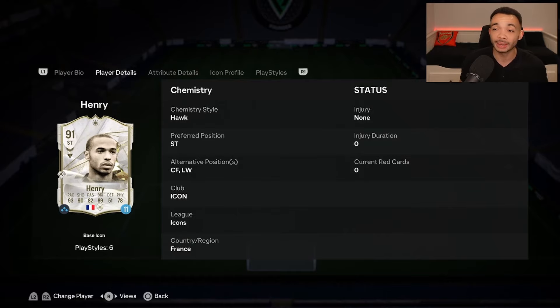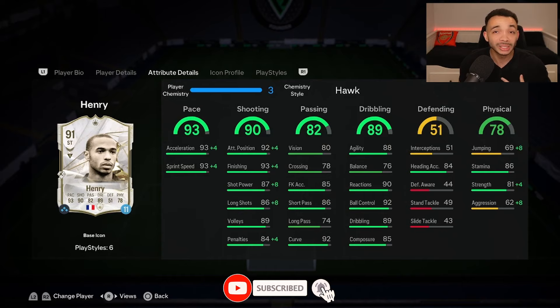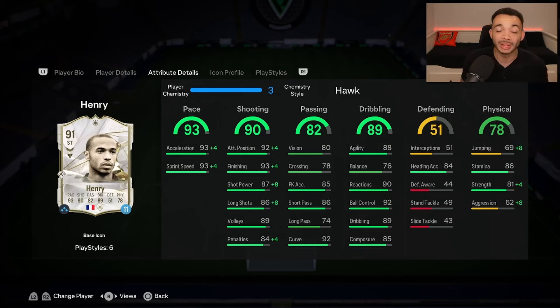He is an icon which means he gets icon chemistry. I've put the Hawk on him, which makes him the controlled accelerate type. You might want to stick an Engine on him if you think he's stiff — I'll see if I think he's stiff and decide. With the Hawk, acceleration and sprint speed both go up to 97. It makes his shooting look amazing: 96 positioning, 97 finishing, 95 shot power and 94 long shots.